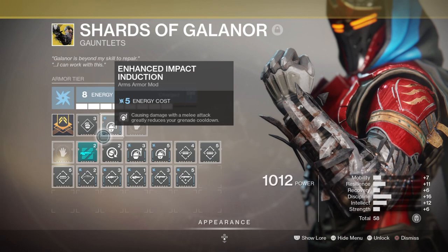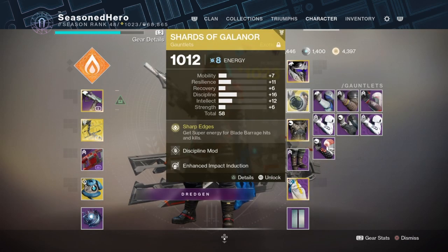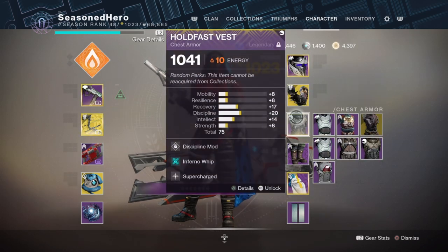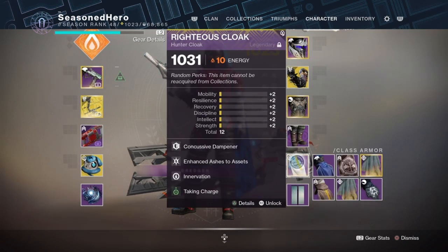Now let's go over the mods. Head: Discipline, Enhanced Scatter Projectile, Submachine Gun Ammo Finder, and Charged Up. Arms: Discipline and Enhanced Impact Induction. Chest: Discipline, Inferno Whip, and Supercharged. Legs: Discipline and Energy Converter. Cloak: Concussive Dampener, Enhanced Ashes to Assets, Innervation, and Taken Charge.